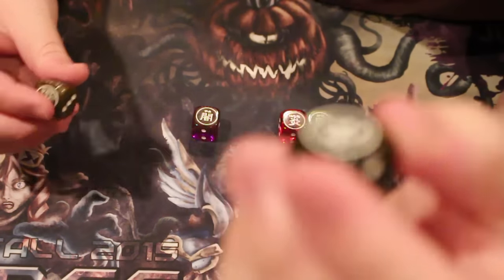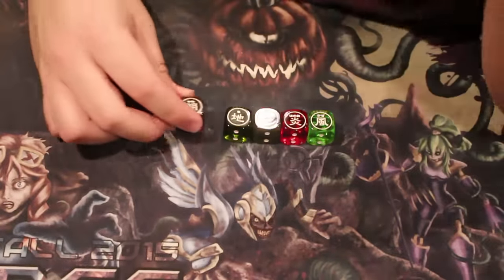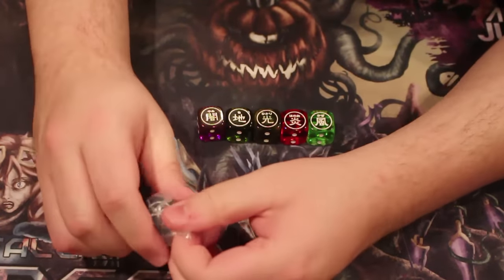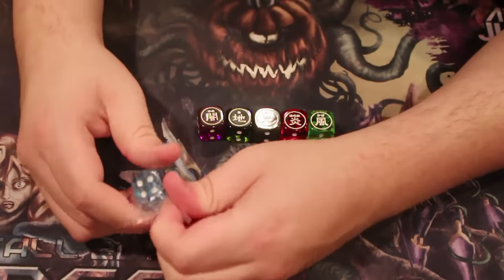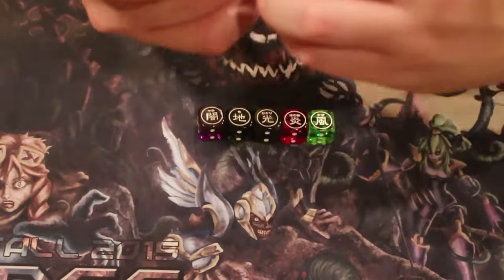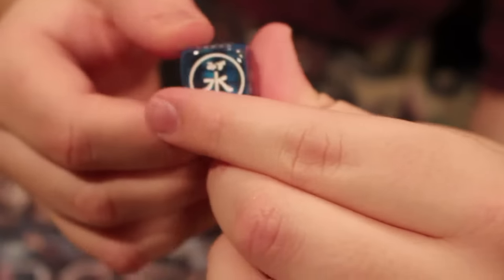Meanwhile, you have these two which are a little bit duller — there's no size difference to them, but they're not clear. And then of course the purple, which I don't really think is see-through, but it's got a very strong feel to it. And then of course we have water — of all the dice, I love blue. This is a blue see-through die, and the way the light really hits it is really nice.